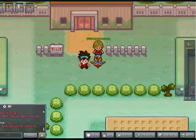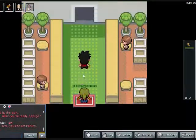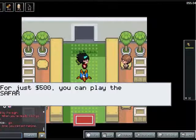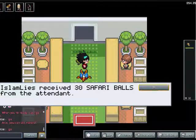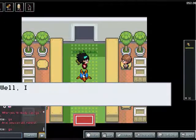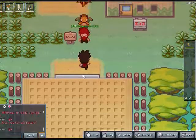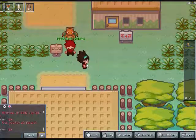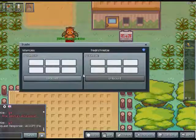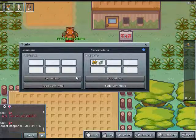You start outside Fuchsia City's Safari Zone with a single, crappy, low-level Pokemon in your team that you won't miss when you trade it away. Once the game's host gives the start command, you and the other tributes rush into the Safari Zone and immediately trade with the overseers waiting inside. They'll give you the Pokemon you'll be using for the game, then in the second trade you give them your level 10 Pidgey or whatever you brought. These are two separate trades because when you only have one Pokemon in your party, the game mechanics don't let you put it up for trade.